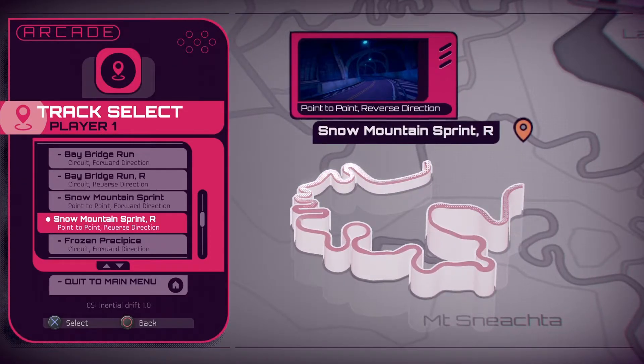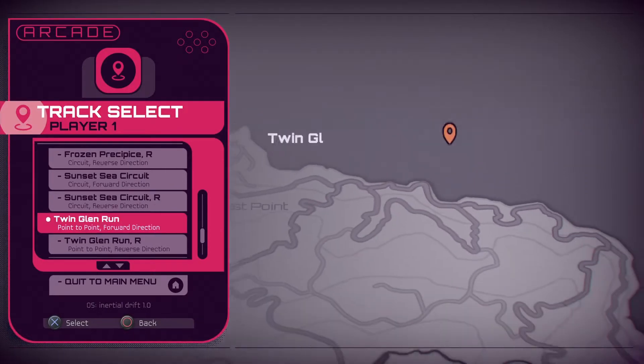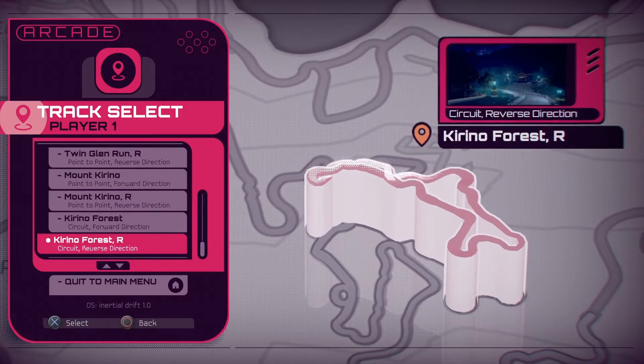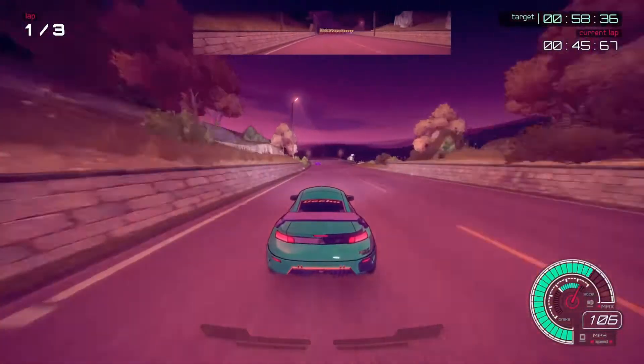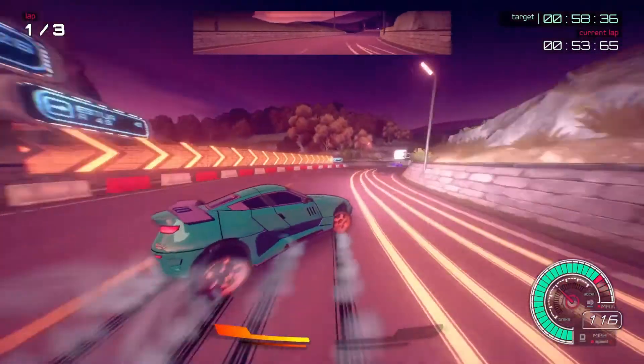I do have to give credit where credit is due — the different cars you unlock seem to actually have different stats in terms of controls. They have a personality to them. For example, one car you just hold the analog stick to drift, while another requires a double tap. Each vehicle makes you relearn how to drive, which is kind of neat. The tweaks in control setup for each car are different enough to be interesting, though maybe not quite enough to be truly worthwhile.